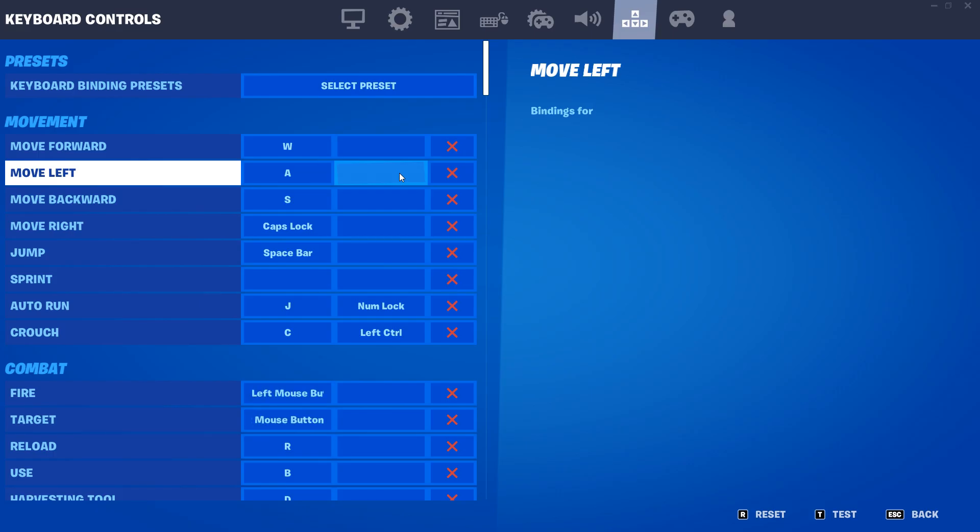Now we're onto movement — this is going to be the biggest change for your binds. Instead of moving with WASD, we're changing this to WAS and Caps Lock. The reason this is better is because it frees up your pointer finger for editing. You also don't need two fingers to move left and right, as you'll never need to press them at the same time. Caps Lock moves right even though it's on the left — you've only got one bind to get used to, so it won't mess with your muscle memory. I had this down within the first four days, got perfect movement within about two weeks, and surpassed where I was before within about a month.